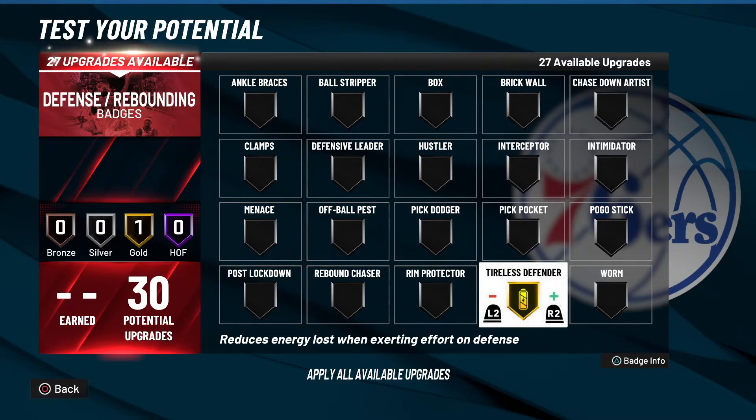I can only go up to gold so I haven't even bothered with gold. I think the sweet spot is bronze — the boost that you get for bronze is pretty significant. I'm pretty sure NBA 2K Labs did a test on Tireless Defender already, and I think the sweet spot for them was saying that you should rock it on at least bronze. I've tried it on bronze and it does help.